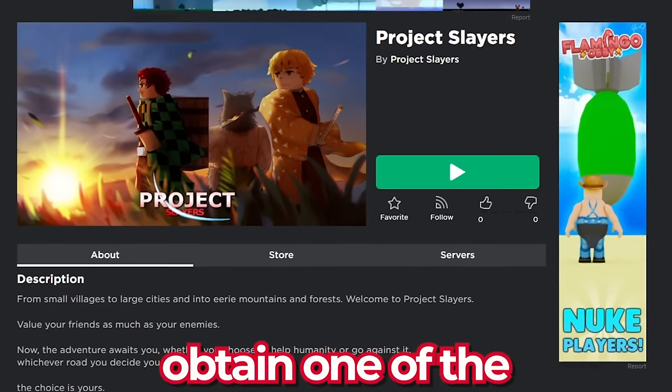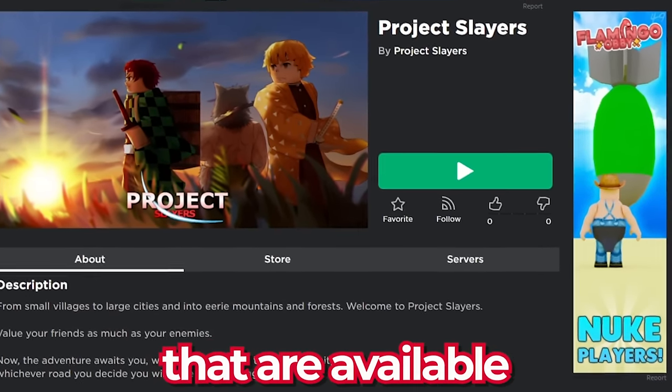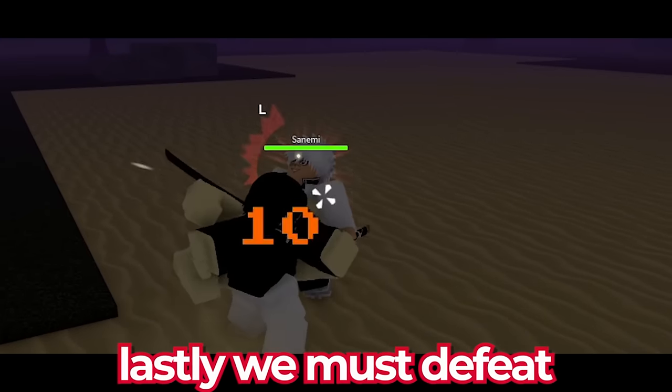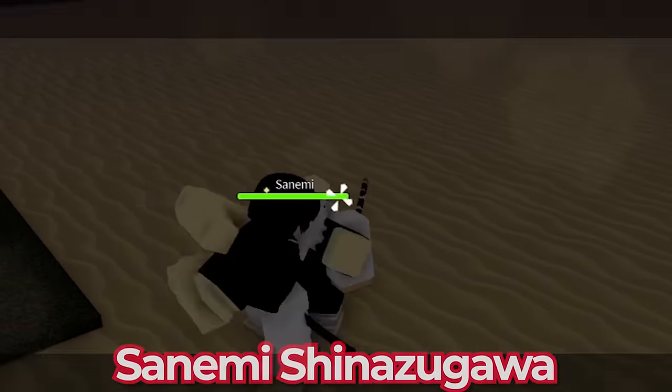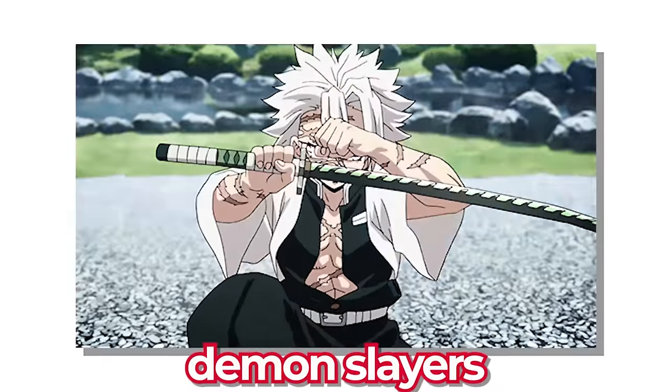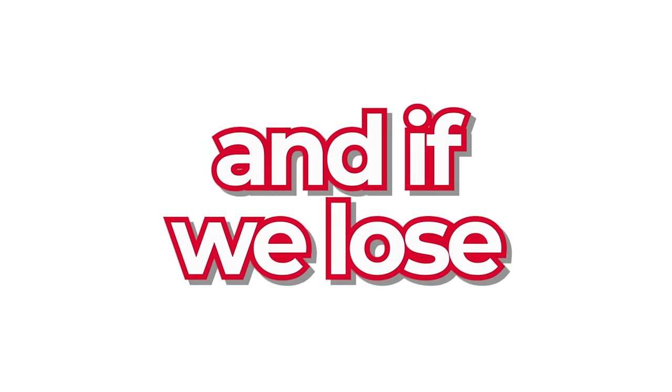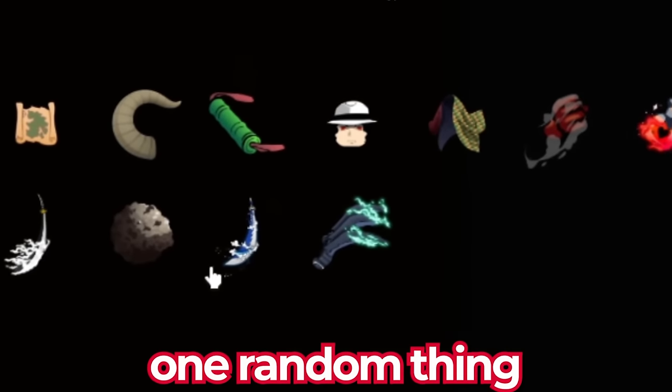Then we must go obtain one of the rarest blood demon arts available in the game by going into a mysterious cave. Lastly, we must defeat the Wind Pillar Sanami Shinazagawa, one of the most powerful demon slayers. And I only have one life to kill him — if we lose, I have to delete one random thing from my inventory.